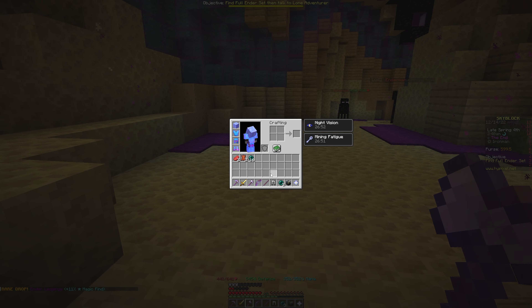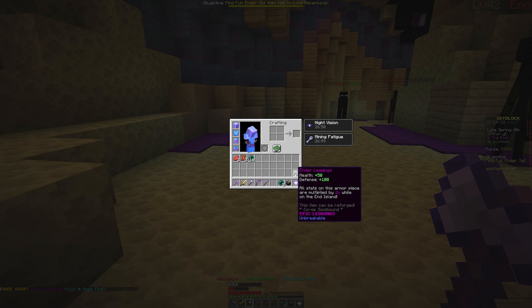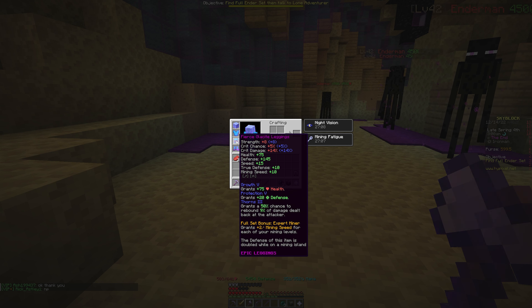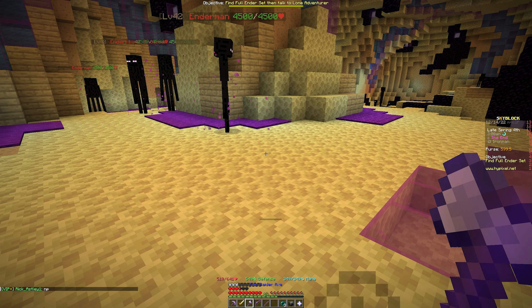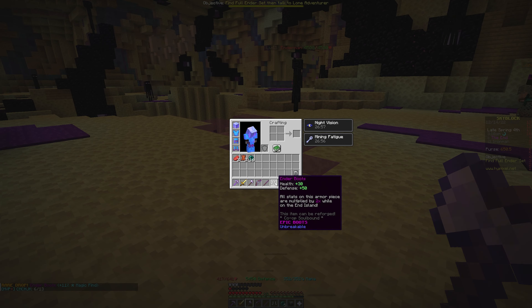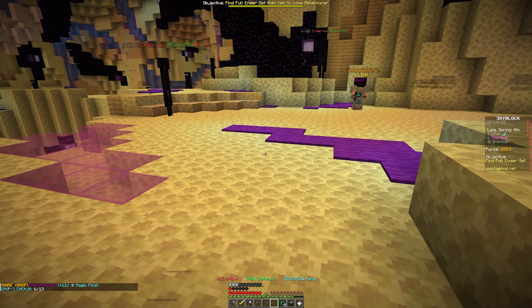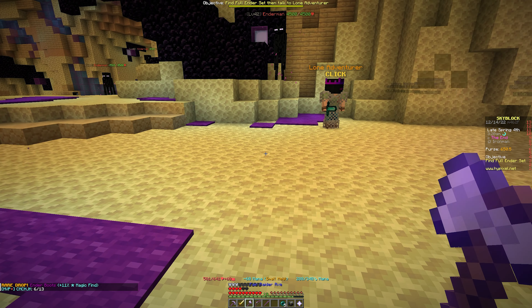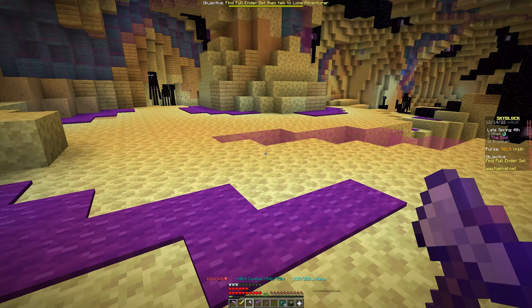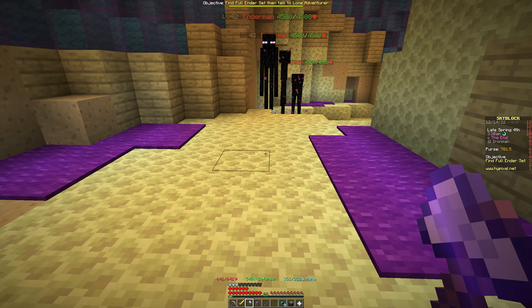Speak of the devil — we just got ender leggings, with 50 HP and 100 defense, and the stats are doubled here in the End. We also got boots. The gear I'm currently wearing is more for mining since that's what I've been focusing on. I swear I'm not gaming the system here — this is just lucky early drops.